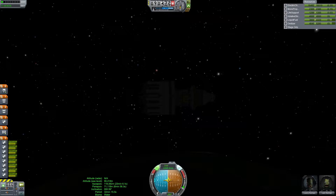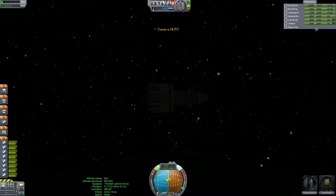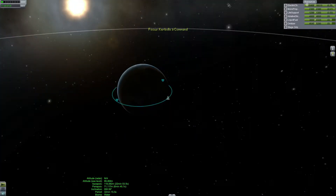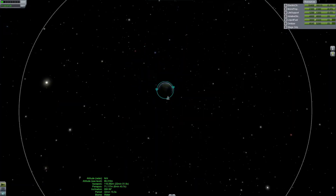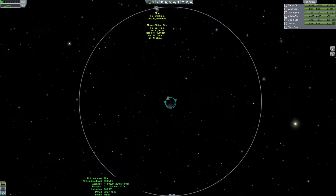Welcome back. We have an orbit — it's an eccentric orbit, and I was a little late on one of my burns. But the important thing is it's just out of the atmosphere, and that's enough to get us to the moon. For the moon, this is the part that matters.